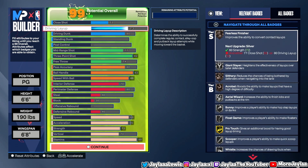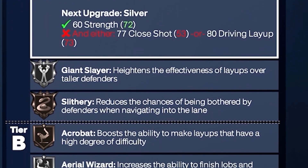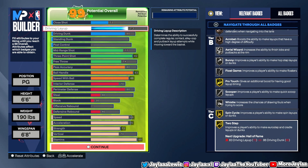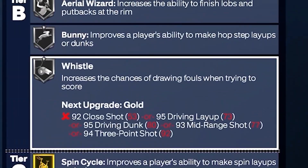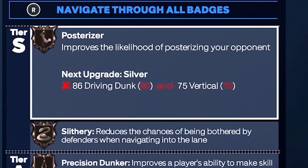With the 73 drive and layup, we're able to get Fearless Finisher, Giant Slayer, Slithery, Acrobat, Aerial Wizard, Bunny, Float, Pro Touch, Scooper, Wilson, Spin Cycle, and Two Step. Now with the 80 driving dunk, we're able to get Two Step, Spin Cycle, Wilson, Bunny, Aerial Wizard, Precision Dunker, Slithery, and Posterizer.